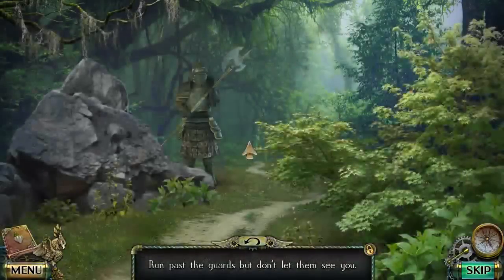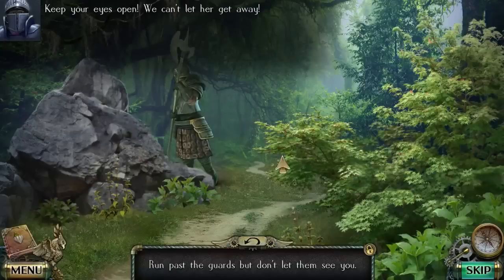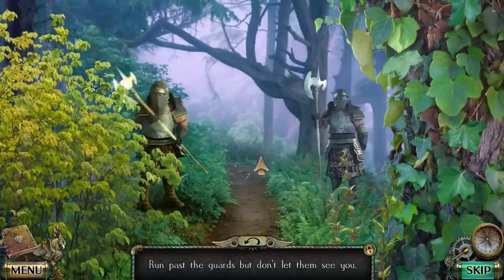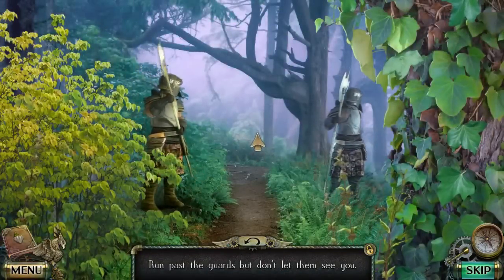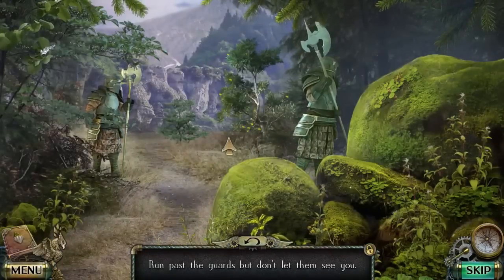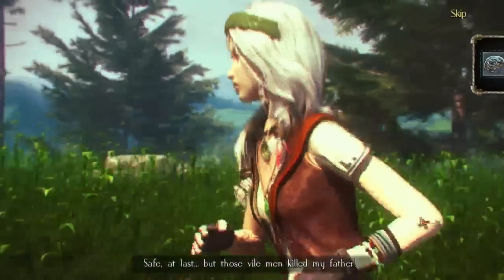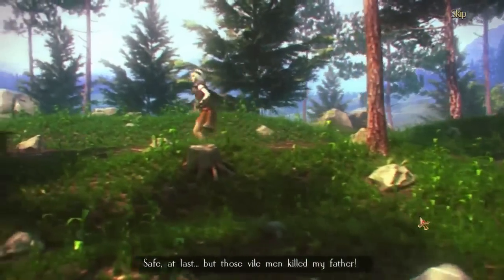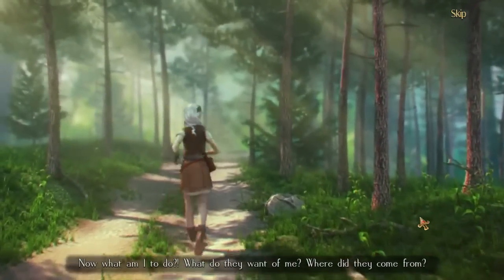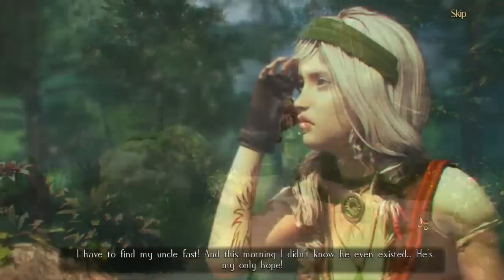Here we go, go, go, go, go. Look at the way they animated this — this looks so good. There we go. Oh, we got two of them now. How can they even see out of these masks anyways? We did it. Safe at last. But those vile men killed my father. Now what am I to do? What do they want with me? Where do they come from? I have to find my uncle fast. And this morning I didn't even know he existed.